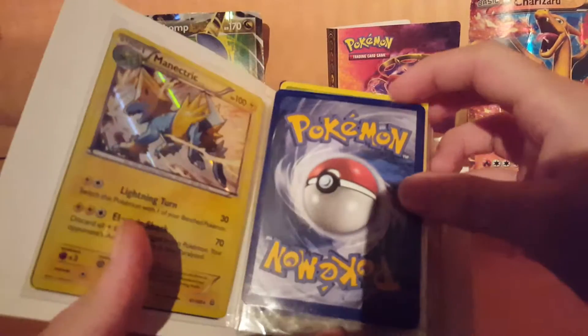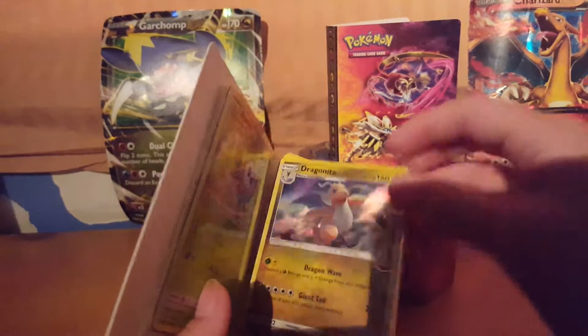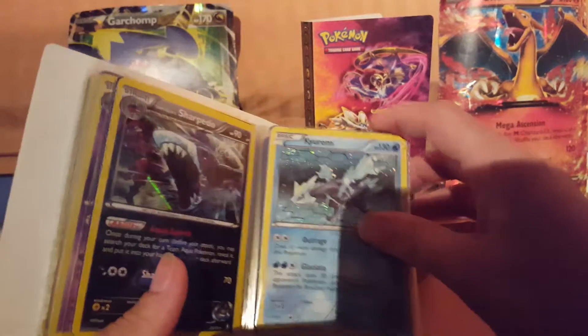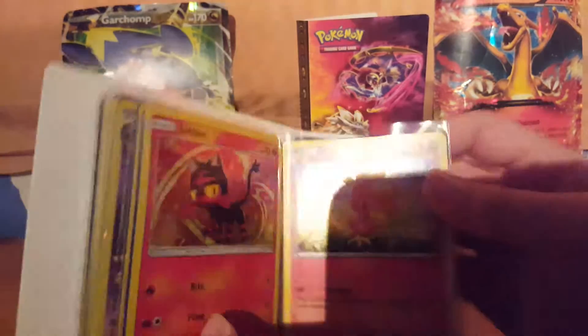Now I'm gonna show you guys all my holo cards. Xerneas holo, Manectric holo, Shaymin holo, Cinccino, Rowlet, Dragonite, Lucario, Team Aqua's Wailord, Arcanine, Treecko, Kingdra, Team Aqua's Muk, Hawlucha, Team Aqua's Sharpedo, and Kyurem.